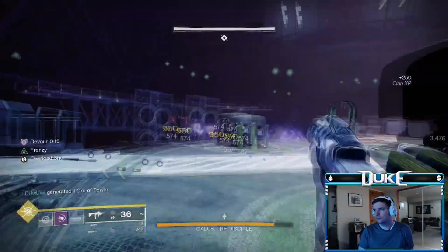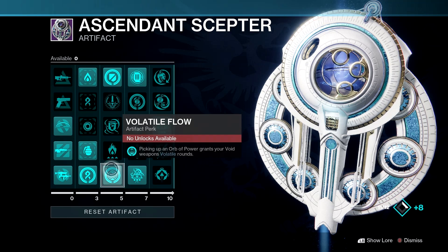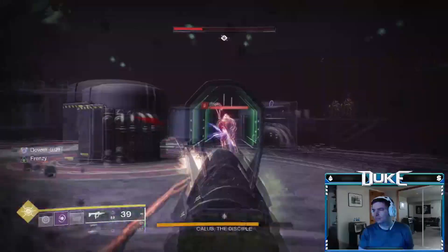I specifically used a Void SMG and Machine Gun due to having the Volatile Flow mod already unlocked in the artifact, as well as there being a number of Void shields throughout this fight. I also ran a Void subclass to make use of Devour, as well as the Invisible Finisher Fragment, and chose not to grab Strand.